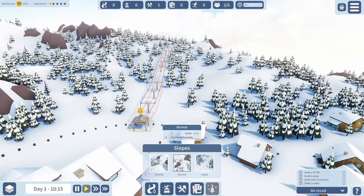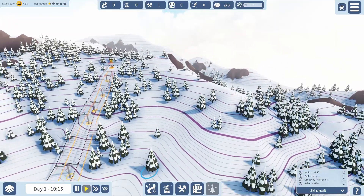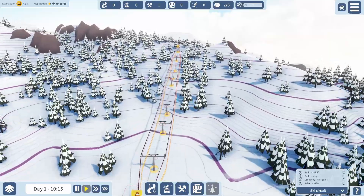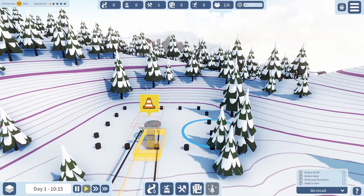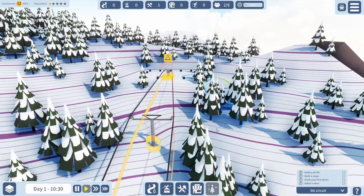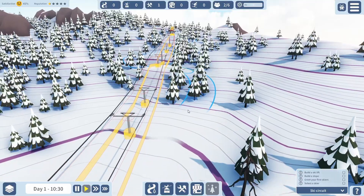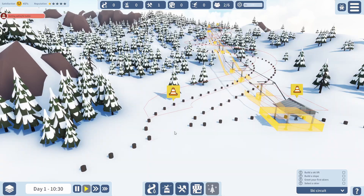We've got to build a slope, so let's do an easy slope — let's do a normal slope. They're going to basically arrive in this area and then come up this slope, so we need to figure that in. You have to feed from the zones here. Skiing, we can go all around. This seems an okay little route at the moment.